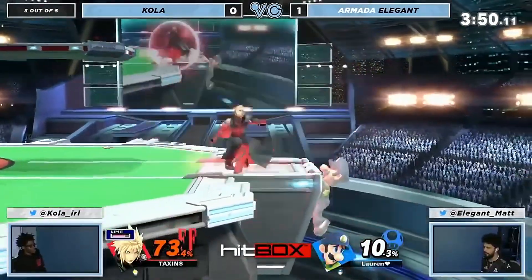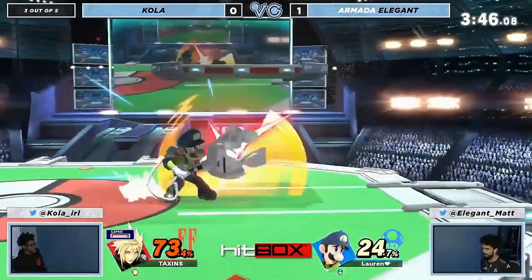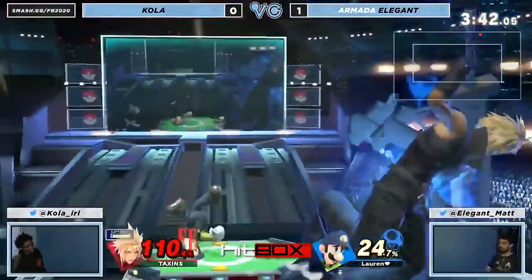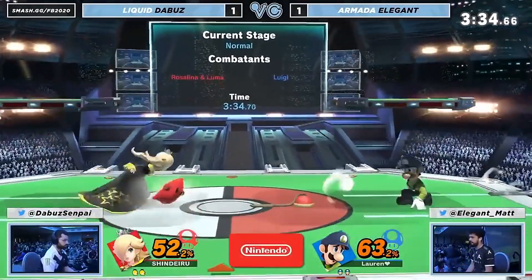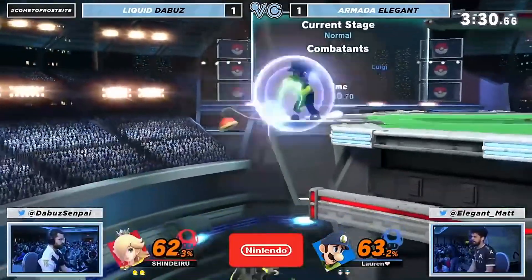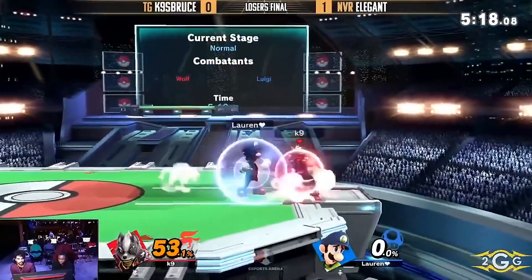That's the scary part, man. Luigi — all it takes is a couple of hits and you suddenly find yourself in a world of danger. We're gonna see grab into the up special. Buzz is setting up some of these grabs. He'll do the lunar landing, which is essentially you do an aerial right before you hit the ground with Rosalina, and Luma still does the aerial attack but you just auto-cancel. So he's able to do that — it's a grab roll basically, back to about even.